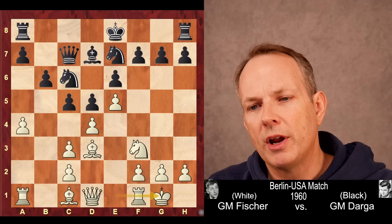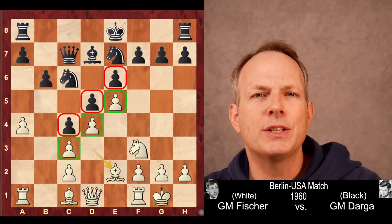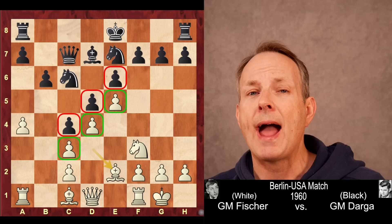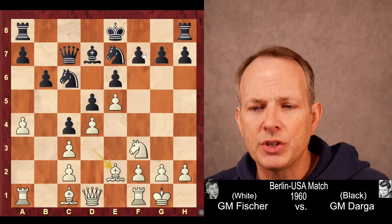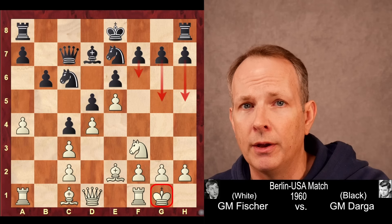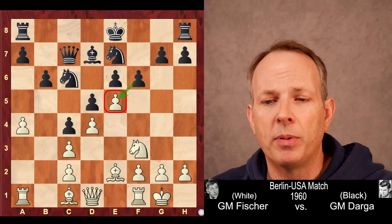So Darga plays c4, kicking the bishop back to e2, and he completely locks up the center. Sometimes when we see a locked center, we think that's going to be a slow maneuvering game, but actually what black has in mind in the Winawer is an attacking concept. He wants to take his king and maybe bring it to safety on the queen's side, and then just attack white's king with these kingside pawns. Even though it looks like a maneuvering position, it's actually an attacking concept from black. So long castling would actually have been a perfectly good move here.